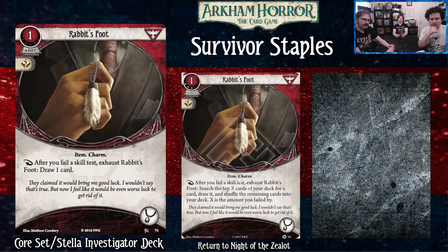The upgraded Rabbit's Foot is much better if you're looking for specific pieces of your deck; otherwise, free cards are free cards — it's just generic economy. You might think: what if I never fail tests? Then congratulations, you've won the game. With survivors, you're expected to fail — that's kind of their thing. They have value from it. It's nice to have something that says: don't worry, you failed, but here's a card. We love you.